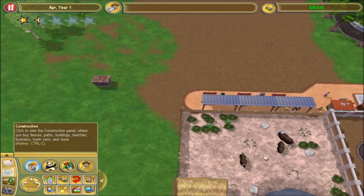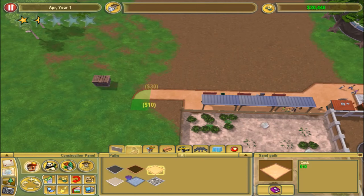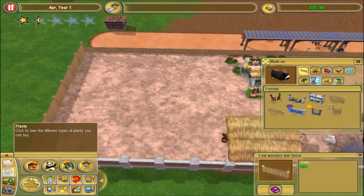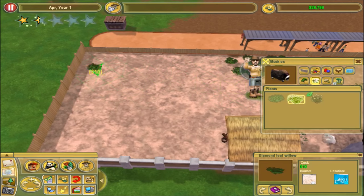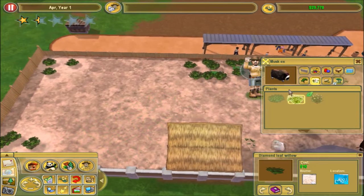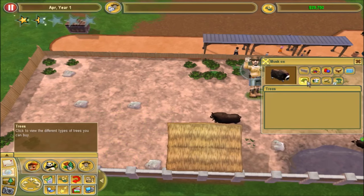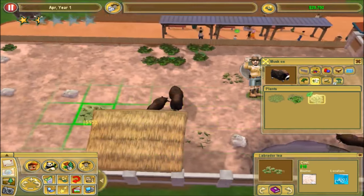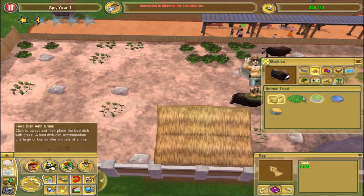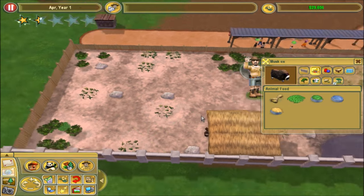Let's go ahead and grab our path and extend it this way. I want to extend this exhibit. As far as plants go, I've been using these - let's put some of those around with a few rocks. I'll put some of these plants around as well. A little bit more food, don't need to go overboard, just put a little bit.